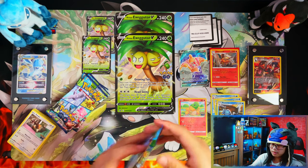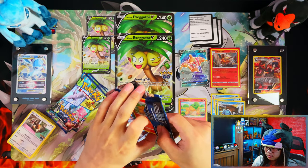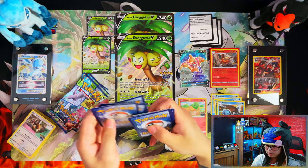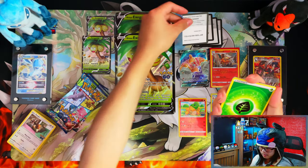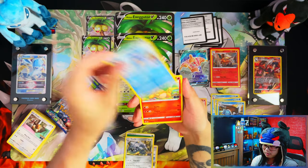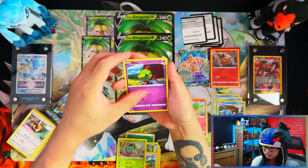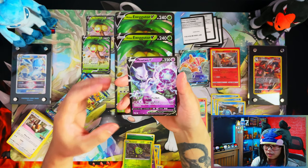First box — I feel like nope, no profit. Let's see if the second box we can make a profit. Cold card, leaf energy, launch, steal it, water tool, Numel, golden Raticate, Tranquil — two reverse spinners.